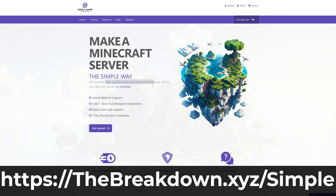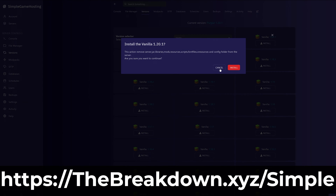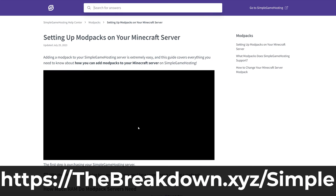Go to the first link in the description — thebreakdown.xyz/simple — to start your very own Minecraft server. All you've got to do is select Forge or Fabric, the mod loader that you want, and then add your mods. It's super quick, super easy, and if you have any issues along the way we have expert live chat support and a high quality help center to help you out.